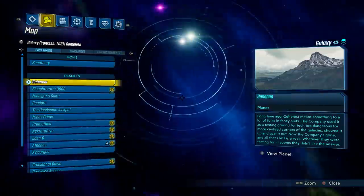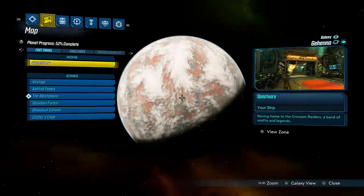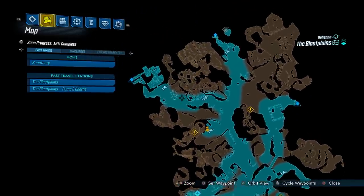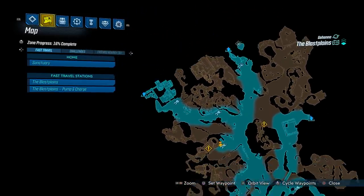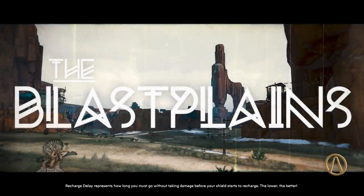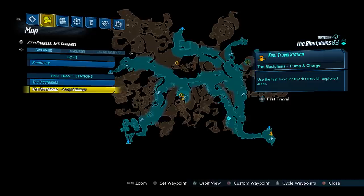Head to Gehenna, go to the Blast Plains, and head over to this part of the map right here. The closest fast travel station is the Blast Plains Pump and Charge, so we're going to travel there and then I'll show you the route from that point.